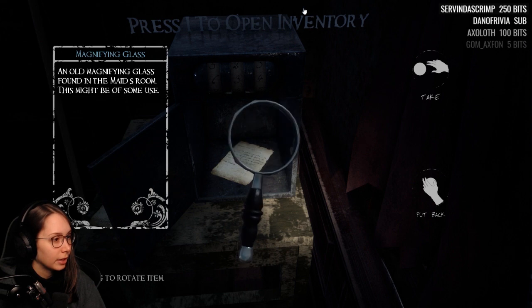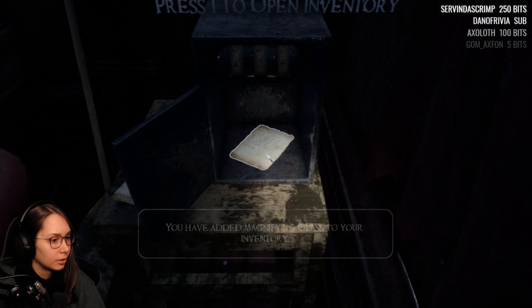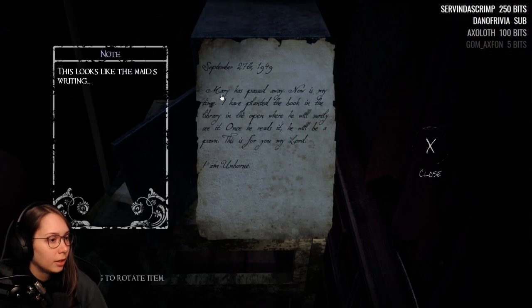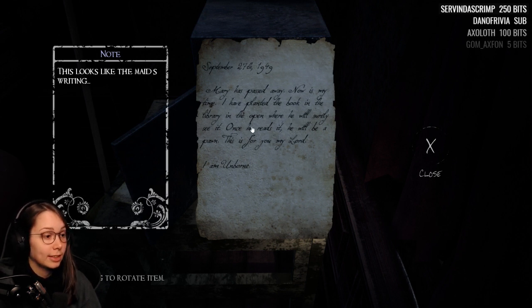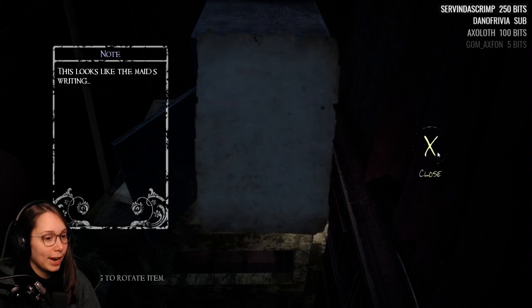Old magnifying glass — might be of some use. This looks like the maid's writing. 'Mary has passed away. Now is my time. I have planted the book in the library in the open where he will surely see it. Once he reads it he will be a pawn. This is for you, my lord. I am Unborn.' I was right! Not completely — I'm not sure if it's Hartwood.